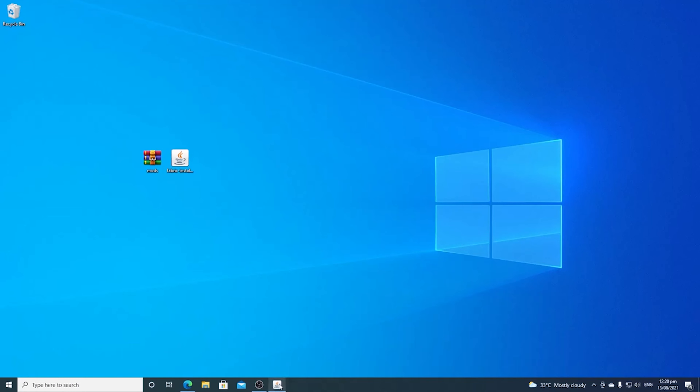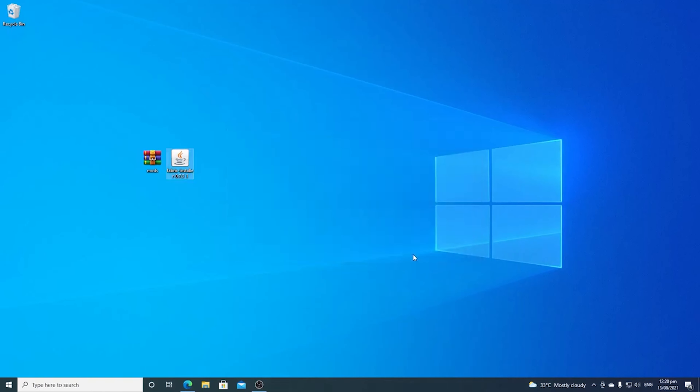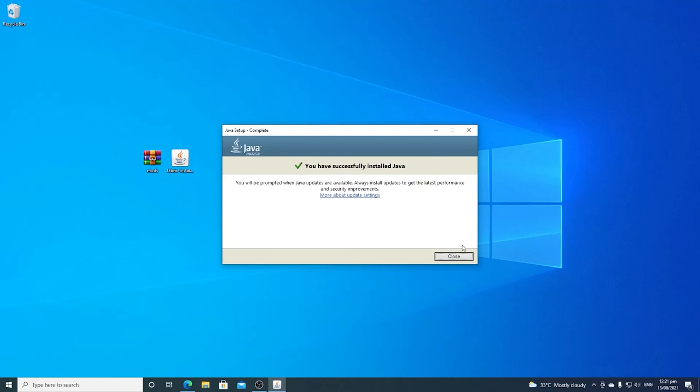First, we need to install Java. There's a website — I will link this down in the description. Click install, then it'll install all on its own. Click installing. By the end of it, you have installed Java, and this is what pops up. Close.